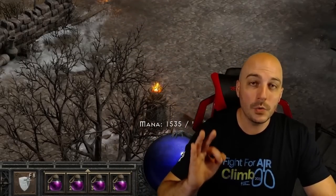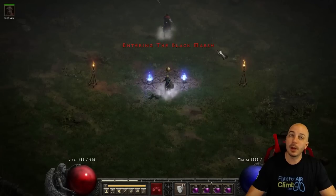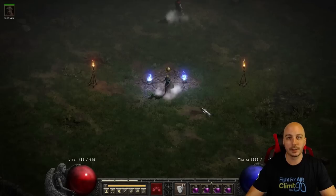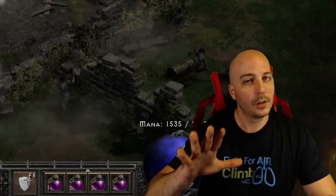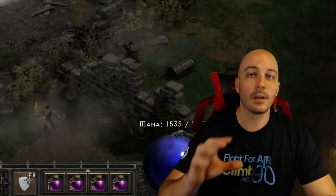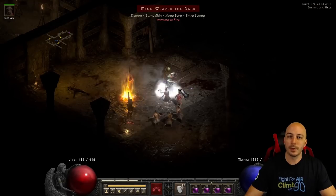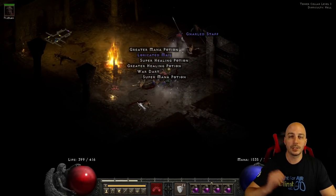Now let's cover where you need to run to build wealth as consistently as possible. Here we are at the Black Marsh waypoint. Teleport around until you find the Forgotten Tower — and if you haven't guessed, we're running the Countess. Once you find the Forgotten Tower, head all the way down to the bottom, but don't just zip right down there without doing anything — this is part of the strategy. Make sure on the way down you're slapping whatever champions and ghost packs you can find. Every monster you kill is a chance to find something good.